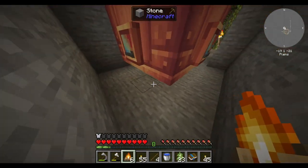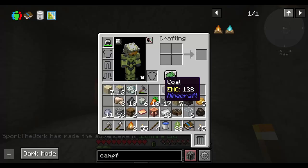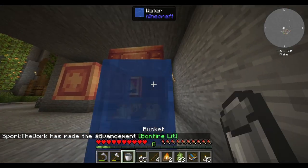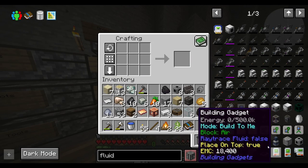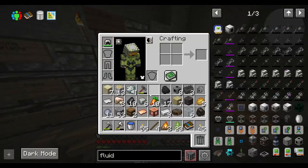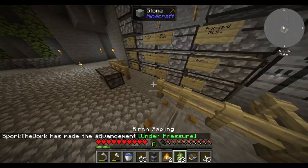Hot. Source of hot acquired. How do I put water in there? Not like that, okay. I'm gonna make a fluid pump — that looks simple enough. Oh, just more sheets. Under pressure. Please don't copyright strike.